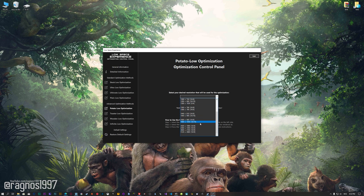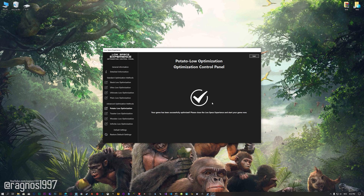When the optimization control panel loads, simply select the method of optimization and the resolution you would like to render your game at. This is something you will need to experiment on your own in order to see what works for your system the best. Once you decide which optimization method and resolution you are going to use, press the Execute optimization button and then start your game.